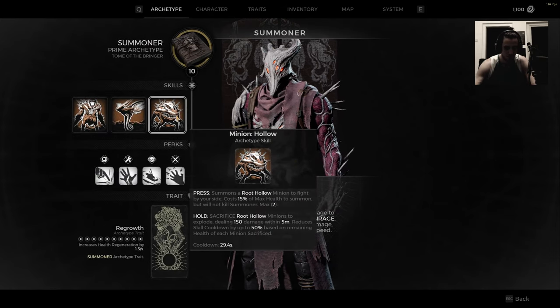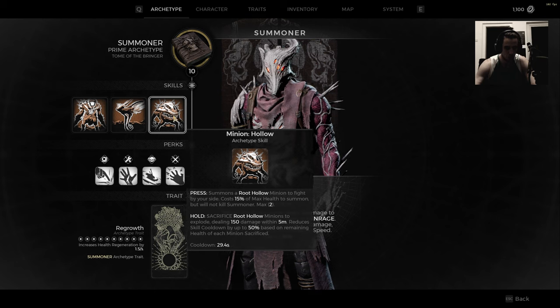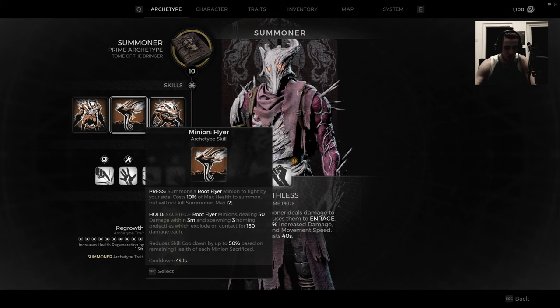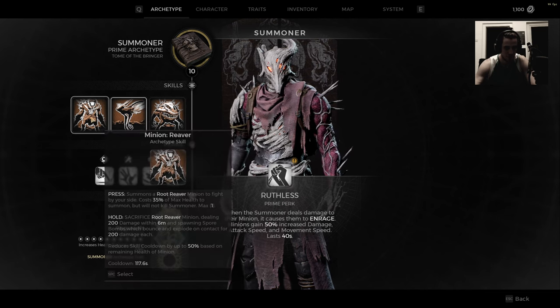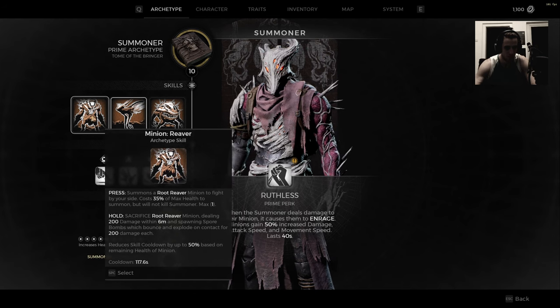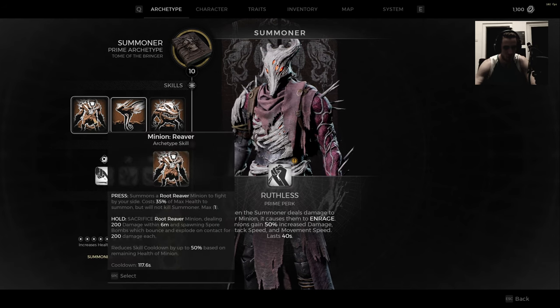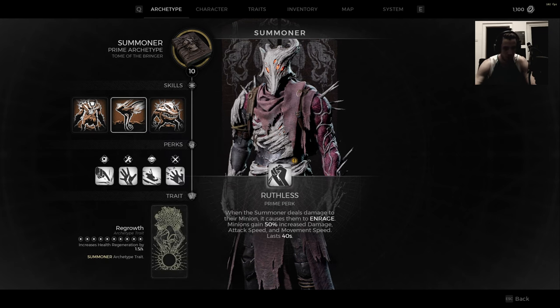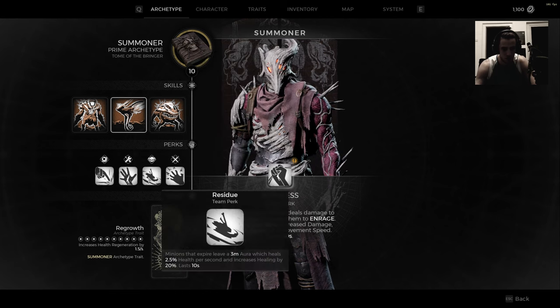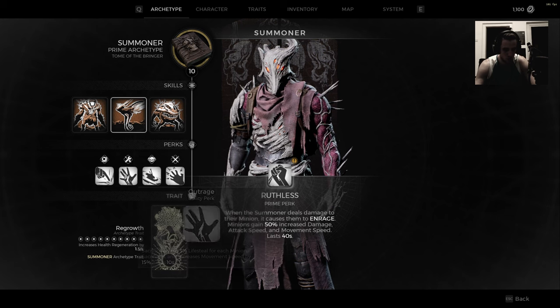So this is the creature you've seen — the root hollow, the rolling thing. Then we got a flying creature which we're gonna see next, and a reaver — oh, I know that well. I was fighting all of those already, but that's a big boy. So you have those three to summon, passive abilities, more than skill damage, which minions that expire leave a 3-minute aura — that's cool.